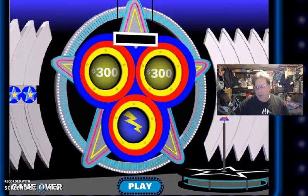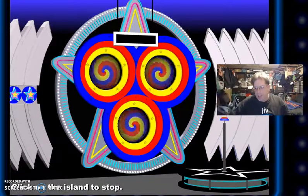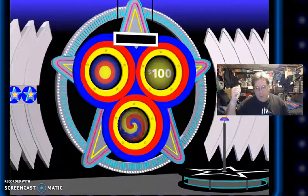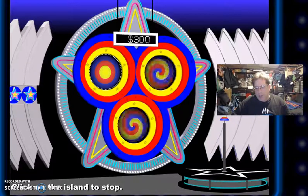Unbelievable. Let's go for it once again. Another bullseye. $100. $200 more — it's $300. I'm going to freeze the upper left-hand window.